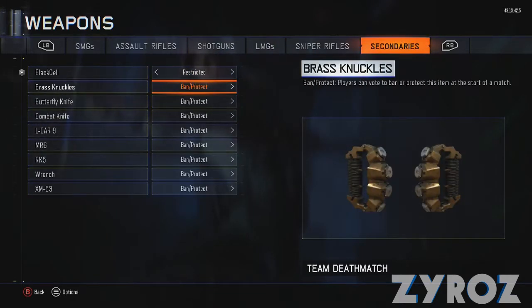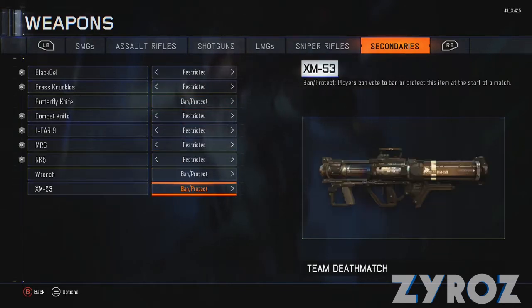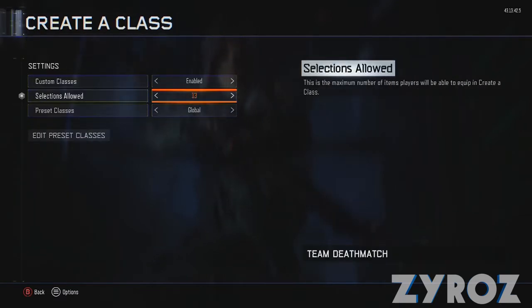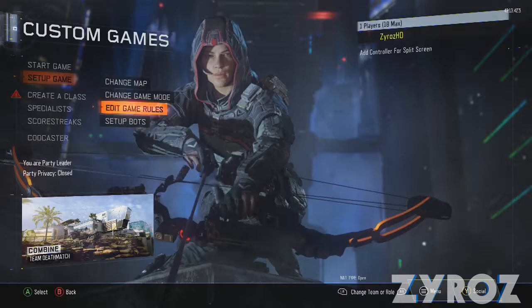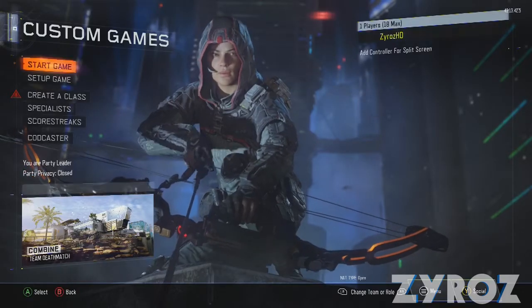As you can see here, I'm going to restrict everything apart from the butterfly knife and wrench and we'll see what we get. Now once you've done this you can make the class higher. And now we can set up bots — I'll go for six bots.